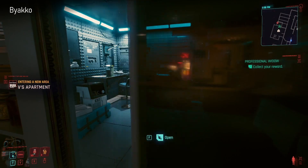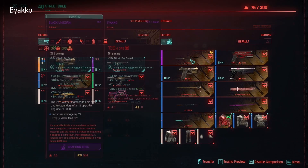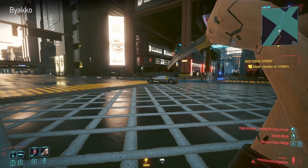Next we have the reward from Wakako - it's the Byako, and it's a really awesome samurai sword. You will have seen more details on this one in my Katanas video. It lets you leap towards enemies. It's pretty nice looking.